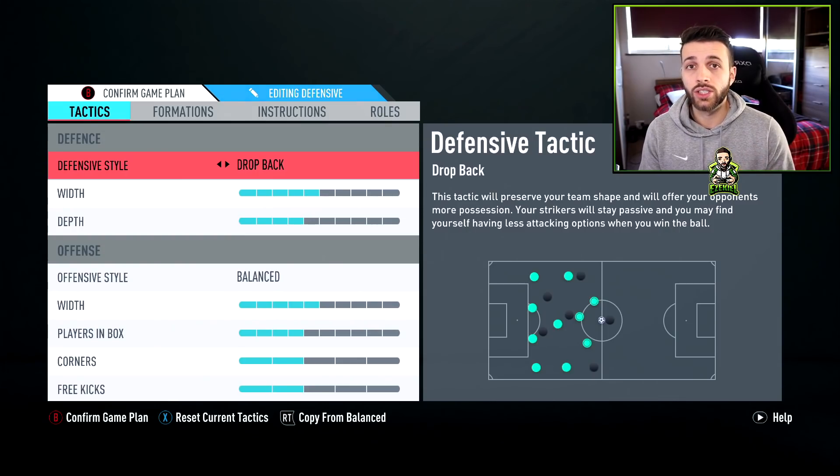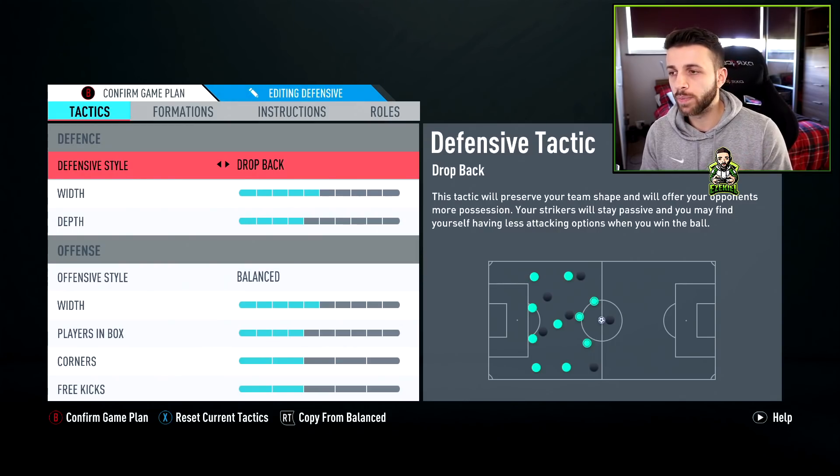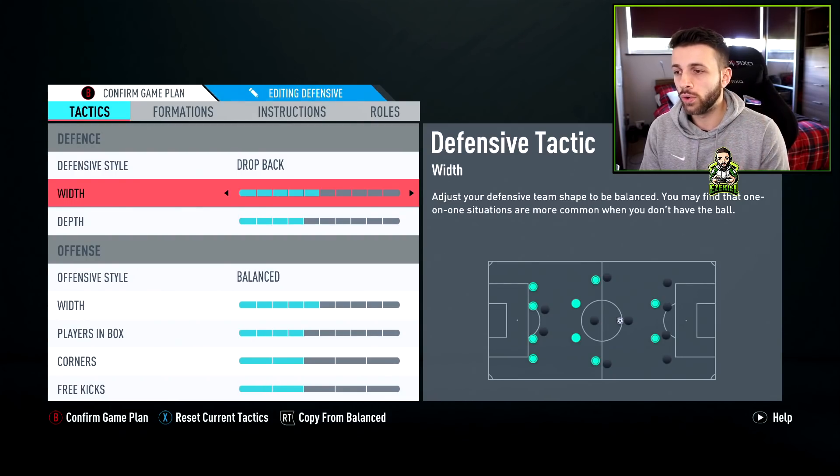I'm still someone that uses drop back. I don't abuse the meta of drop back with one depth, but I've been so used to the defensive style of drop back that when I play on balanced, I feel like my players are too aggressive. Because I'm quite active with my player selection, the drop back style suits me and I know what my players' AI is doing. If you've used 4-2-3-1 and used balanced, maybe just use balanced yourself.